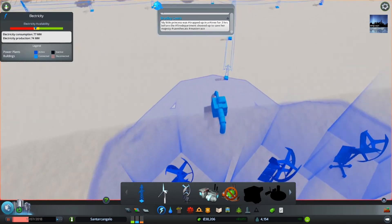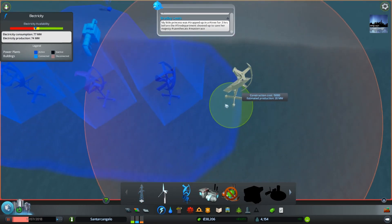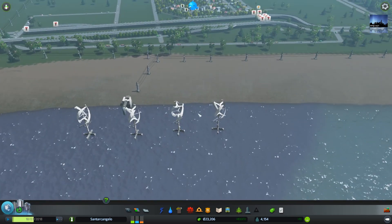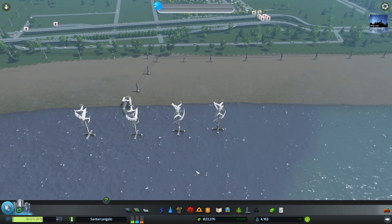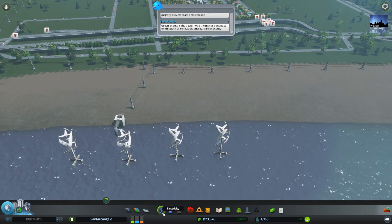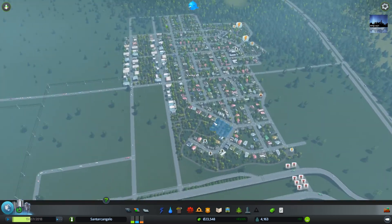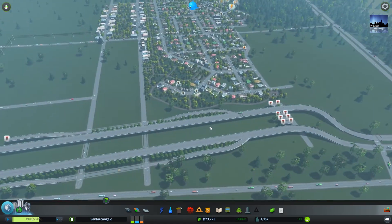We need electricity — yes we do. Quickly, let's place another power output. Come on, kick in anytime soon. There we go. Alright, so we have enough electricity now just in case — we were running a bit short there.